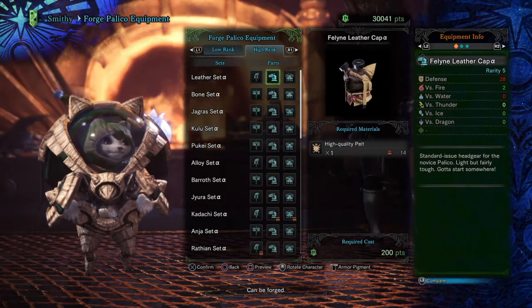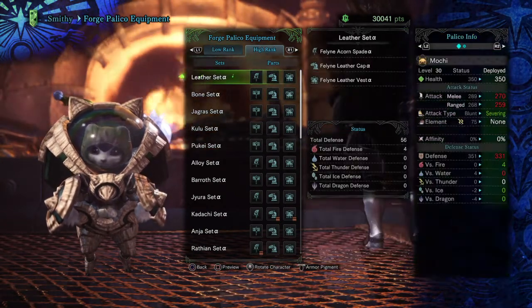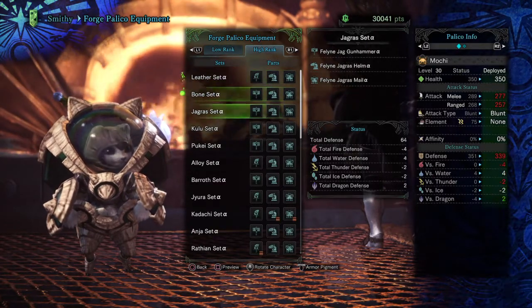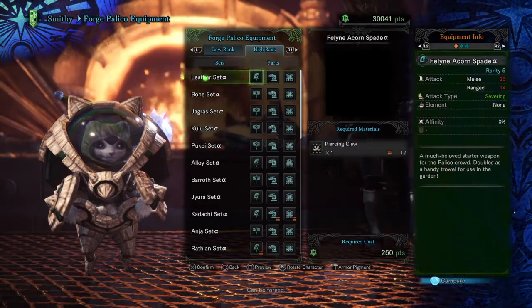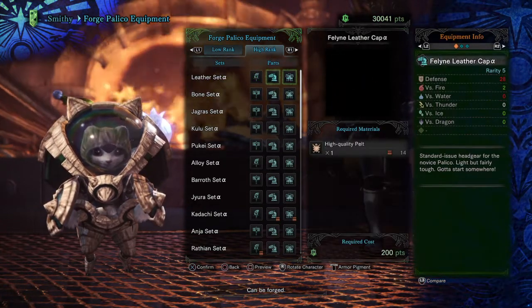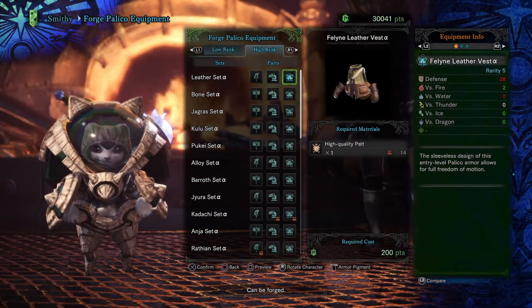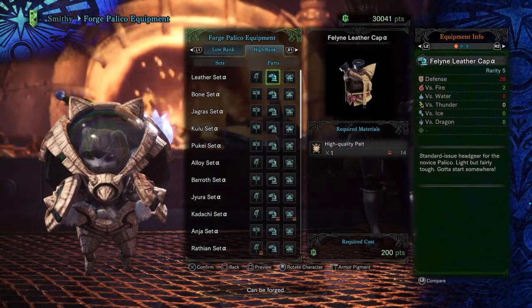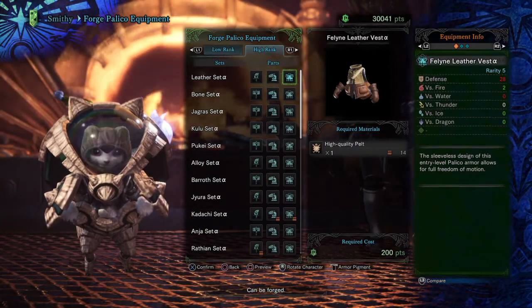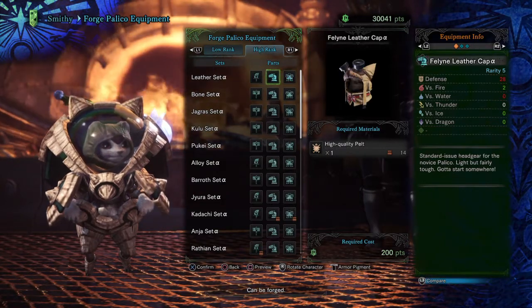The best way to compare is not by looking at the total set, because some of the weapons have defense — it's actually to look at the armor piece itself. The head and the body have the same defense stat, so we only really need to look at one.